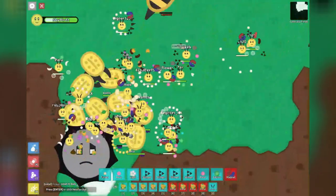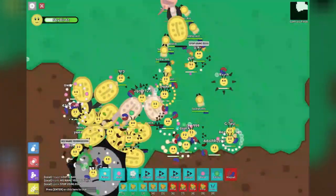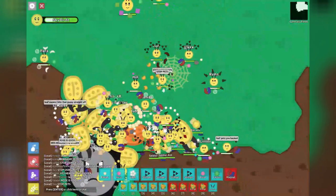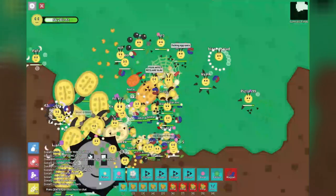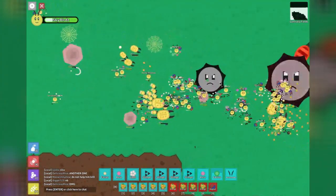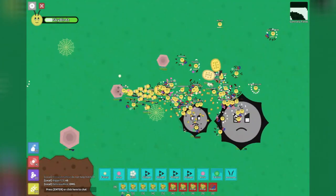I had already explored the desert and the ocean, so the next place I went to explore was the garden, but upon arriving I was met with this. Everyone was fighting over the digger, trying to heal it and kill it, and everything was just chaotic. But then things got even more crazy, because just a few minutes later, people found a mythic digger wandering around as well.